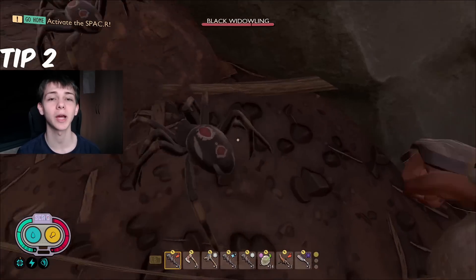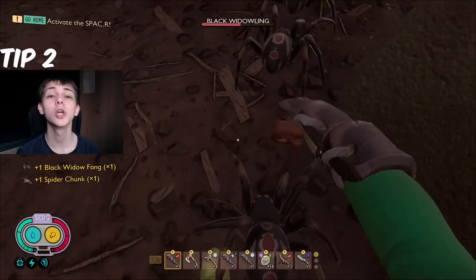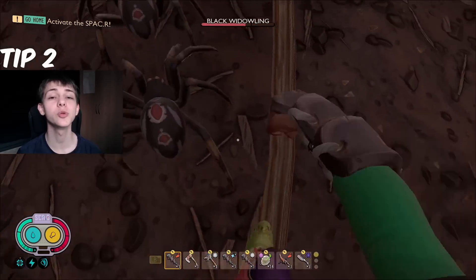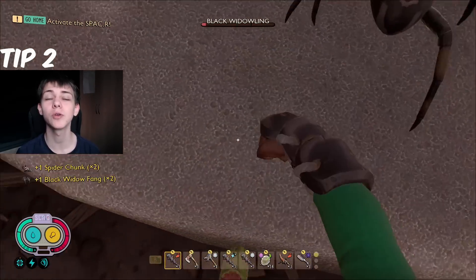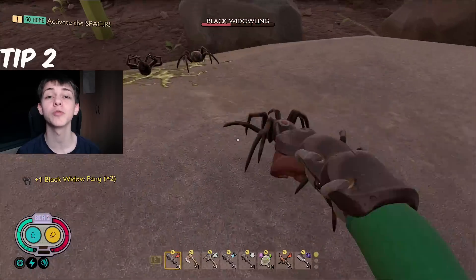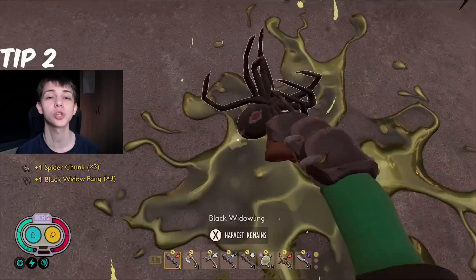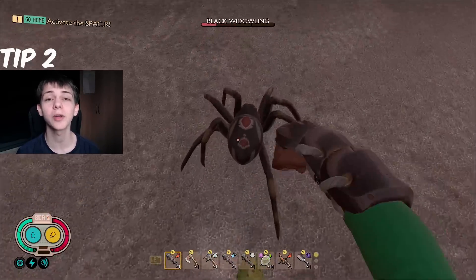The next one is when you're fighting the Black Widowlings and you're using Sticky Fingers or Rascal Rogue — you can steal items from the Widowlings. The items that you can steal include Black Widow Fangs and Spider Parts. I don't think you can get Super Spider Venom from this, but you can get the Black Widow Fangs, which would be really useful as it means you now don't need to kill the Black Widow in order to get the fangs, which you can use to craft certain pieces of Widow Armour.